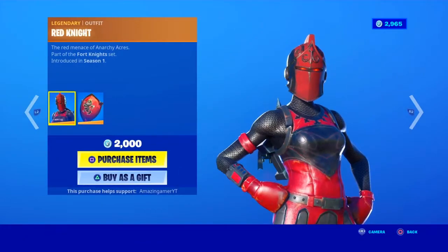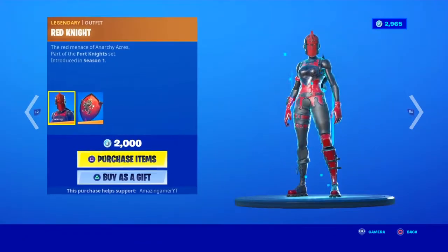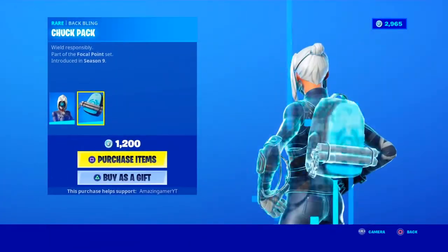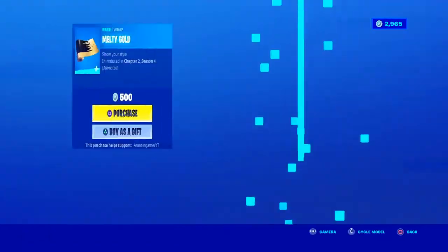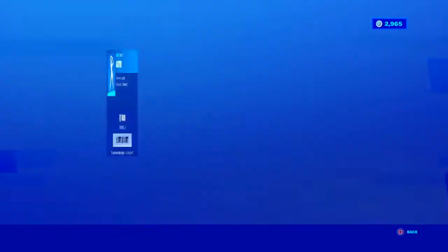We have the Red Knight with the Babbling Red Shield with the Crimson Axe. We have the Focus skin with the Babbling Truck Pack. We have the new wrap, Melty Gold — that's very cool to be fair. We have the Glitter Emote.